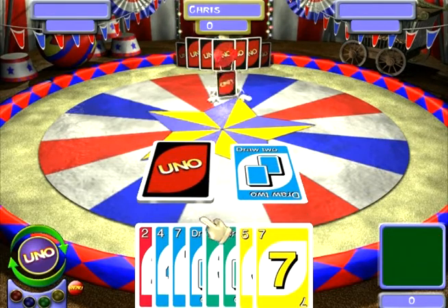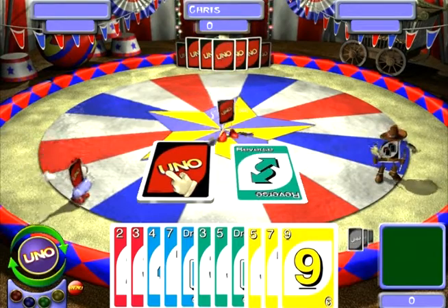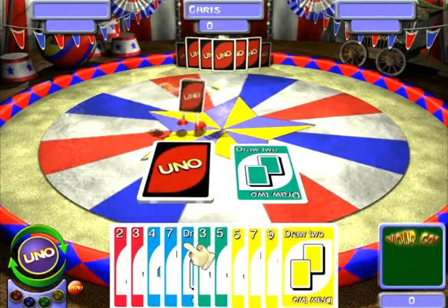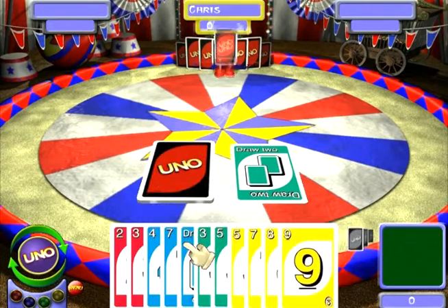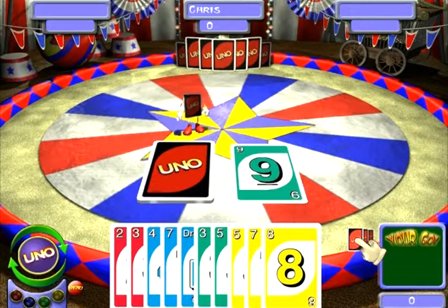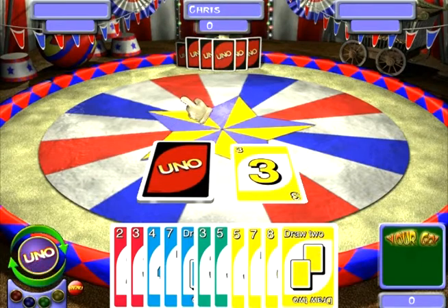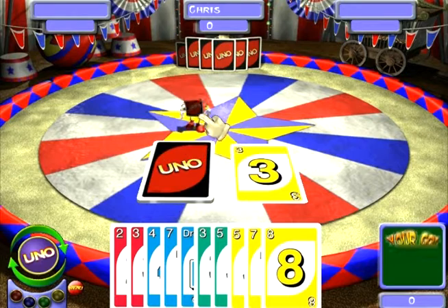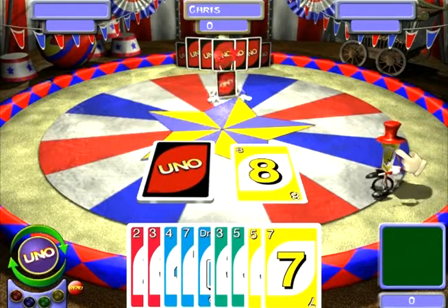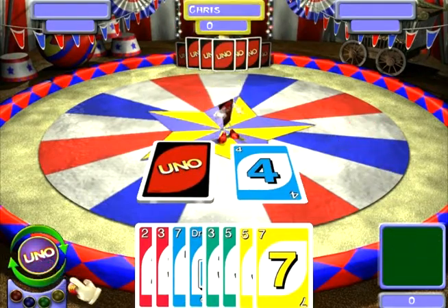Have I even played a card yet? This is ridiculous. I have no clue what's going on. Like when I use a card that should make them not be able to do anything, they just... whatever. This should make them draw too and then it'd be my turn again. That is weird. I didn't even play that card. This game is whacked, I swear.